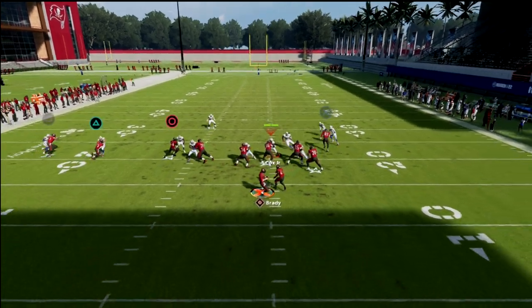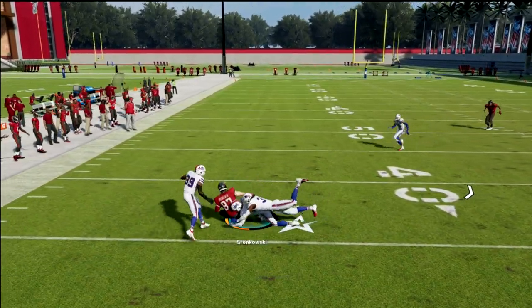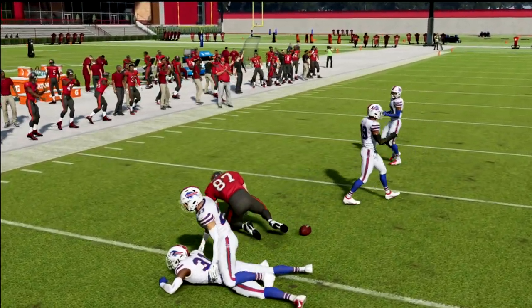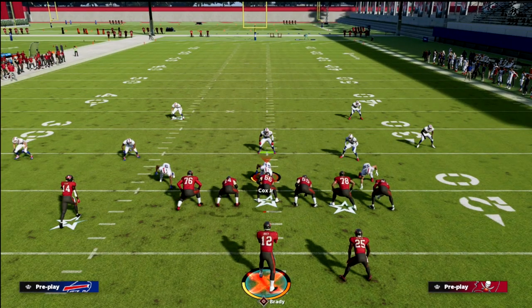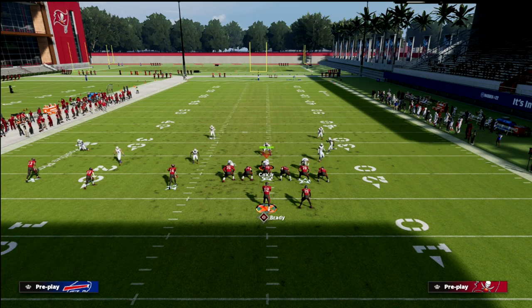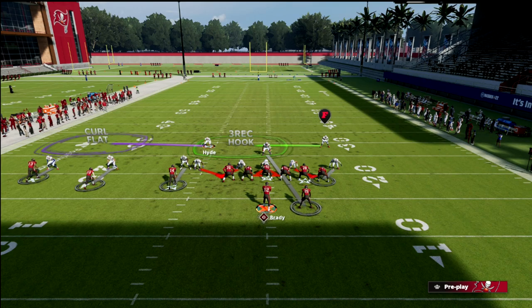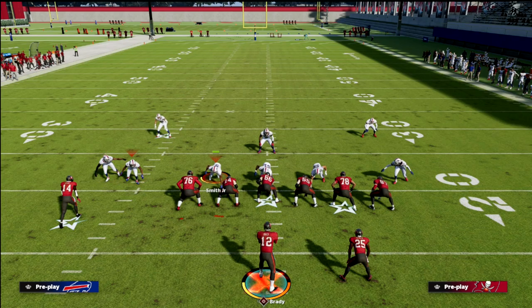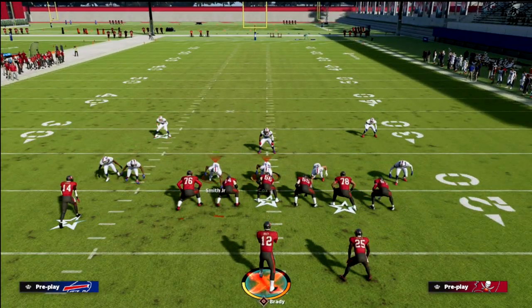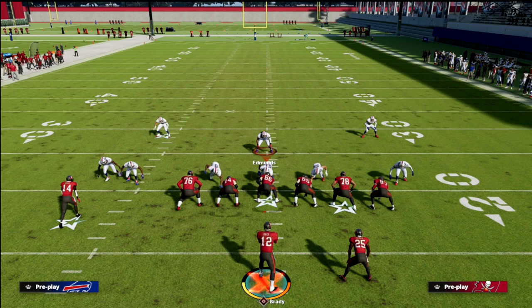On the off chance your tight end isn't a great route runner like Gronkowski, just aggressive catch it — it will be consistent about 90% of the time. Now what they're going to have to do out of Cover 1 is drop this guy into a curl-flat zone so they can guard everything we have on the field. And this is where you can take advantage, because if they're usering in a Cover 1 Robber scenario, it's very likely they don't have any man coverage on the running back.